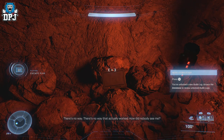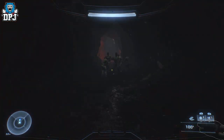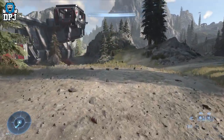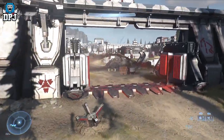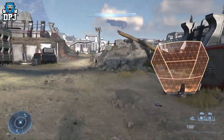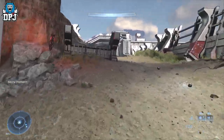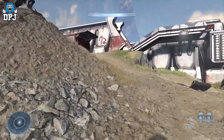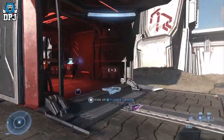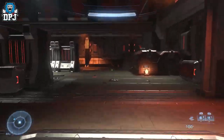Next up, we're going to grab another audio log, but this one is inside the facility. Leave the cave system the way you came in and follow the simple route — come into the facility and head straight forward. It's up here on your left-hand side, literally in this big old building right here.